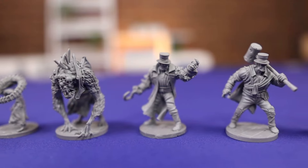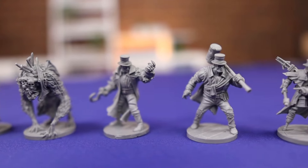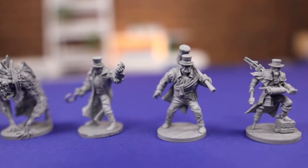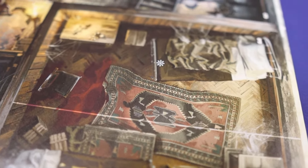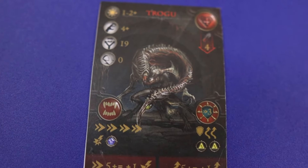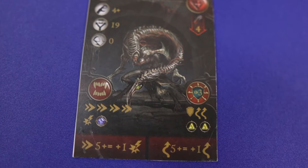Thematically, Ancient Blood is a prequel to the 2018 cooperative but non-story-driven game The Order of Vampire Hunters. While some of its mechanics were inspired by its predecessor, Ancient Blood is a standalone experience. In Ancient Blood, each player takes the role of a vampire hunter, and players will be guided through the story by the campaign storybook.